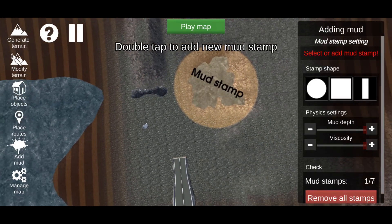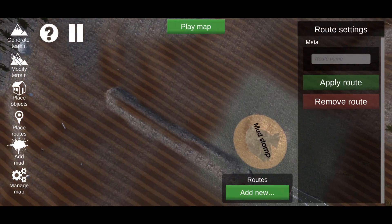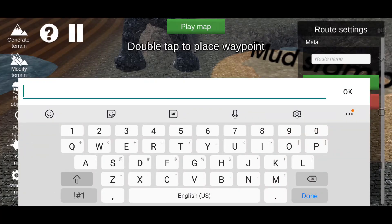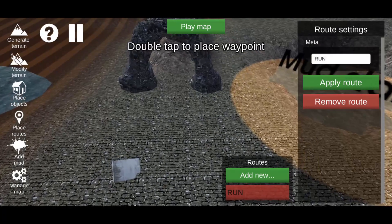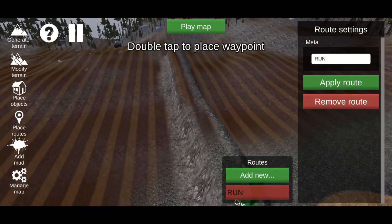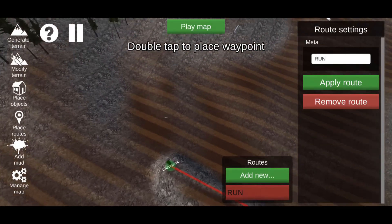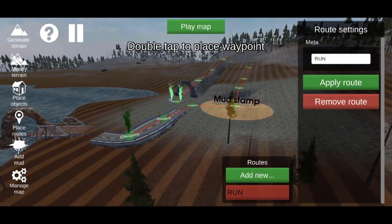Go back to the left side and hit Place Routes — this is basically a racing route. Hit 'Add New', click on New Route, then in the top right of the screen change the name — we'll name it 'Run' and hit Apply Route. Then click on Run at the bottom, double-tap on the screen to place checkpoints. You can click a checkpoint and move it around. Double-tap until you have everything laid out properly, then hit Apply Route on the right side to save it.